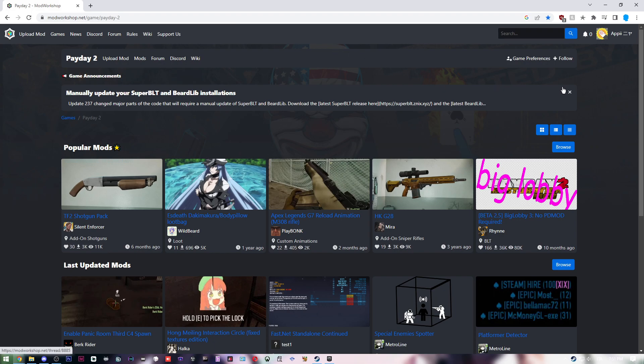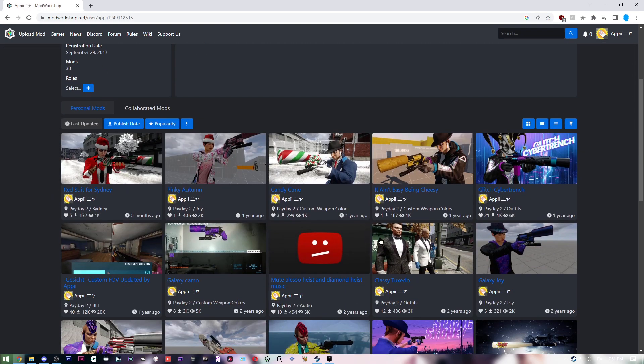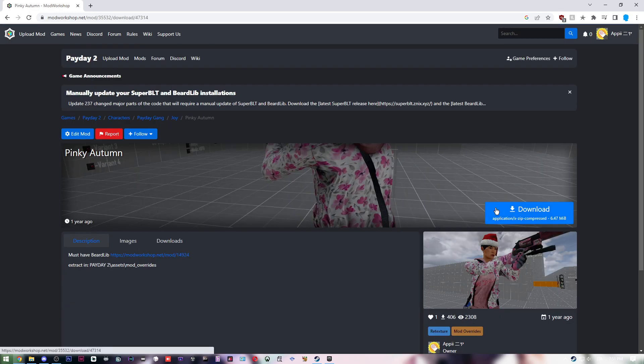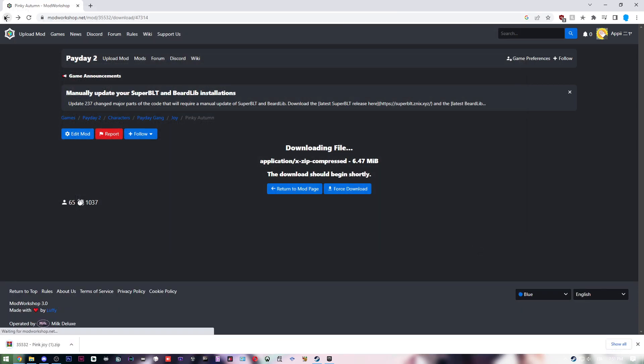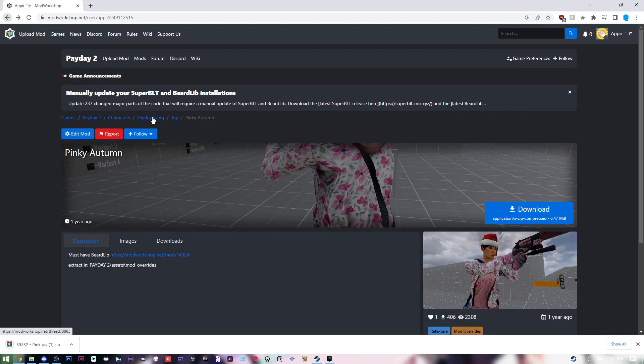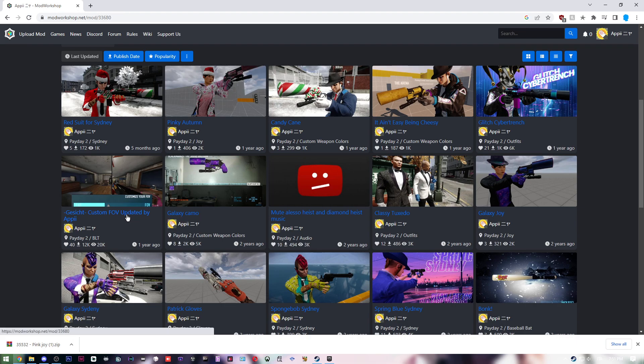For example, I'm going to choose my own mods. I'll take 'Pinky Autumn', which is a Joy skin, and also I'm going to pick 'Custom FOB', because I think it's a useful mod. As you can see, there are installation notes too.